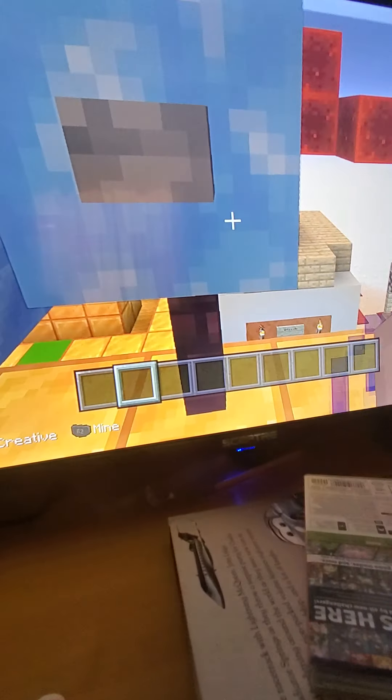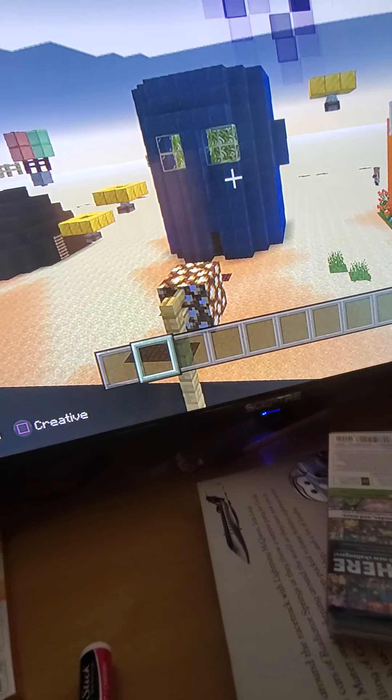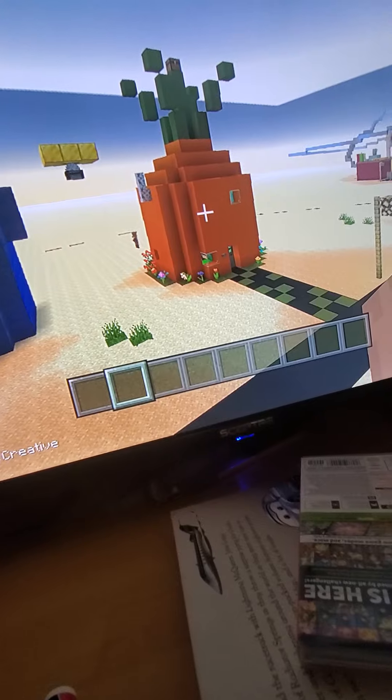Mr. Carr designs it his way. This is Mr. Carr's way of designing it. Yeah! Here's the three houses: Patrick's Rock, Squidward's Totem Pool House, and SpongeBob's Pineapple. Yeah, Minecraft's my favorite game. Comment below on what your favorite game is.